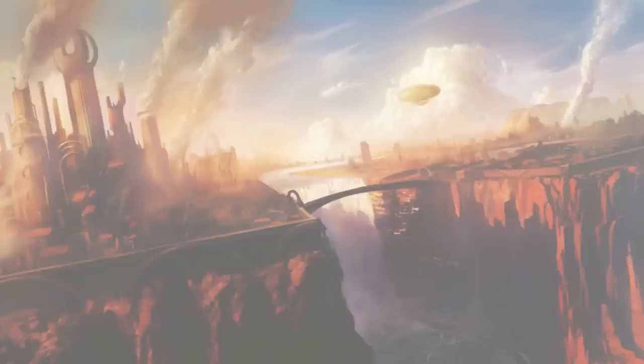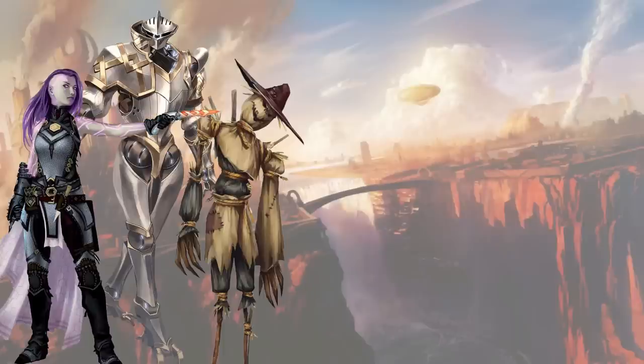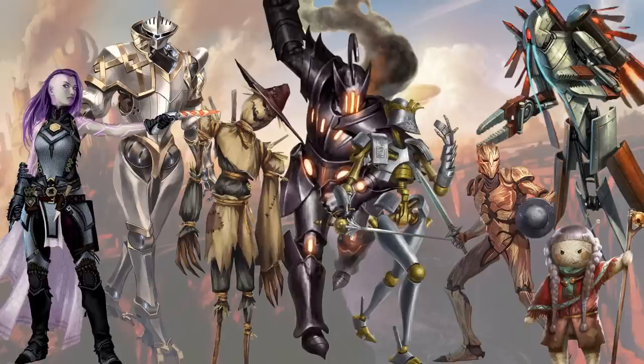I'm going to look at six different types of constructs today: androids, animated objects, automatons, clockwork creations, golems, robots, and a bonus catch-all category I'll get to at the end that I'm just going to call other constructs.